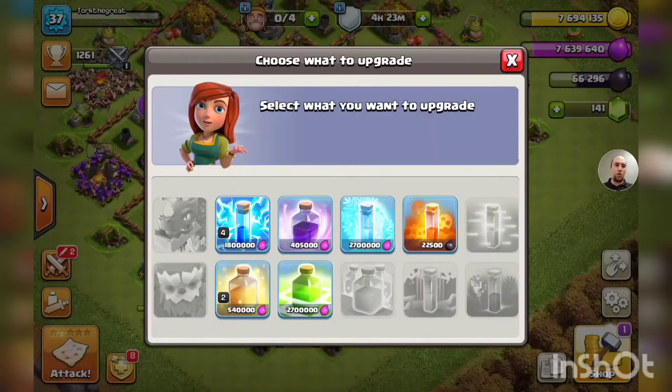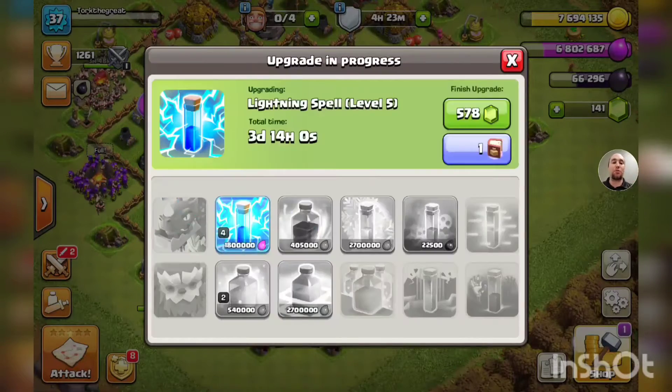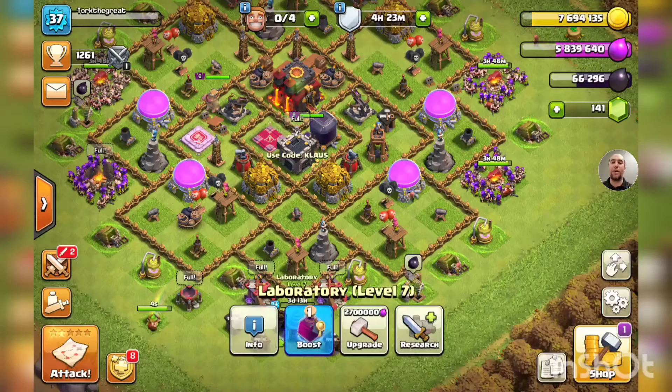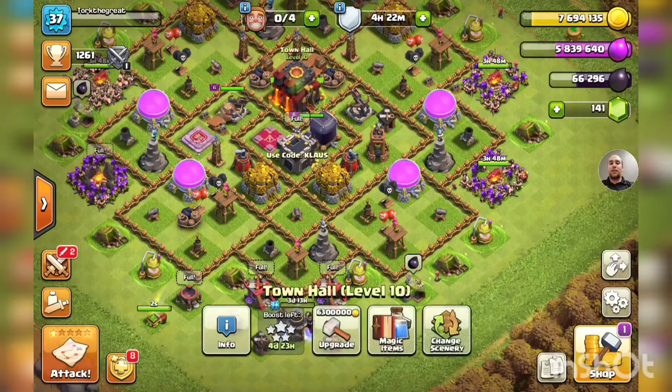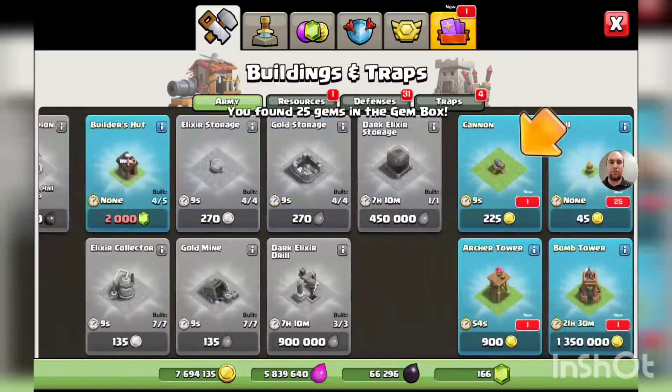Let's get the most important spell we've been using upgraded. We might change it up, but for starters it's 1.8 million elixir, three day 14 hour upgrade — it's the lightning spell. Then let's see what else we can get before we start something really intense and long.